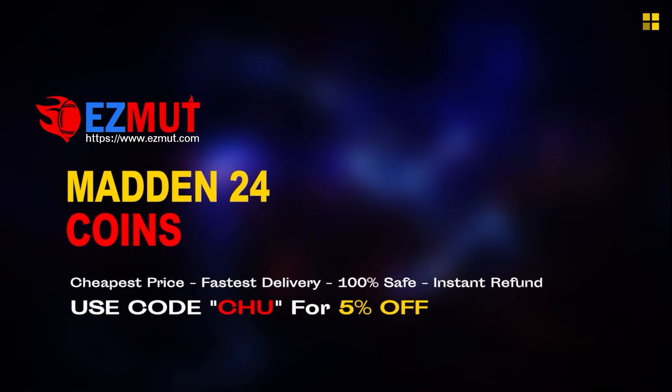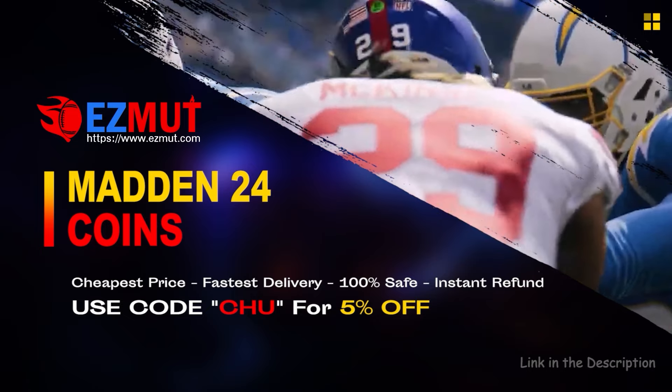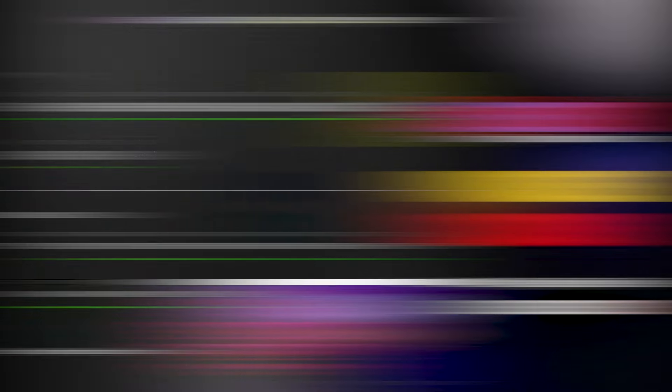If you're looking for cheap fast mannequins to build that god squad you always wanted, head over to my sponsor Easy Mutt and use code 'chew' for 5% off your order. The link is in the description.